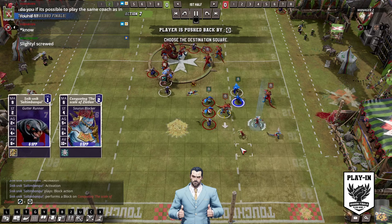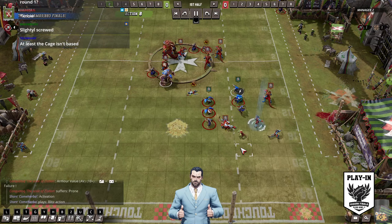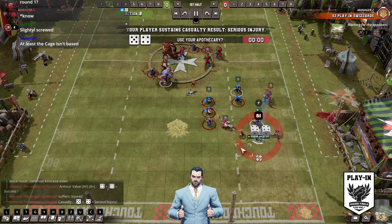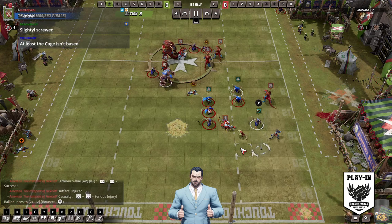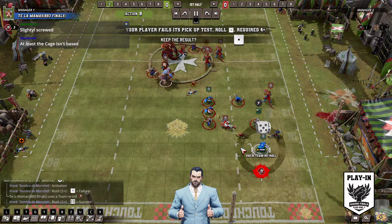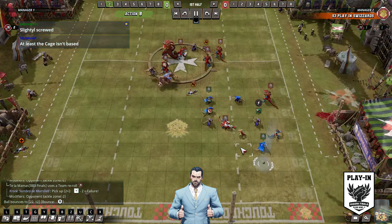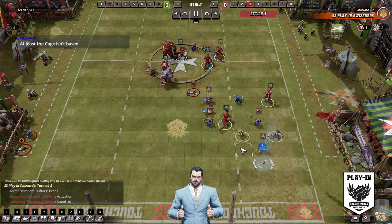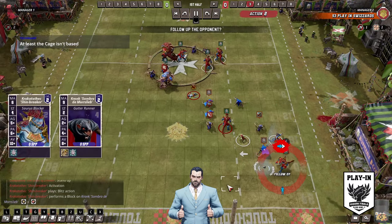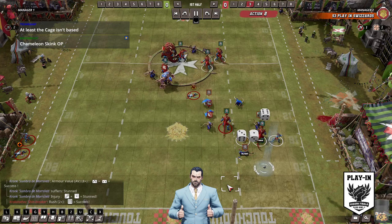Obviously he's got the tackle to hit here. Maybe he just could've done a 1-die block and had a bit more to react afterwards — could've got the guard in and stuff as well. Maybe he could've been a bit greedy that turn. Could he have blocked this guy free with a Rat Ogre go? It's a bit dodgy with a long go. Just get the power from the 2-die. Chameleon Skink OP.